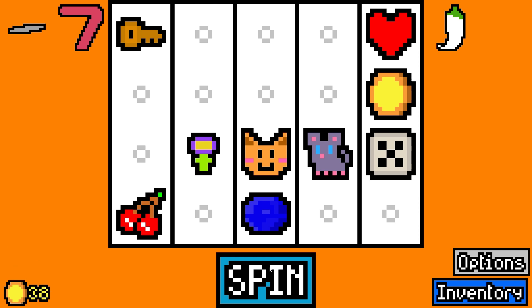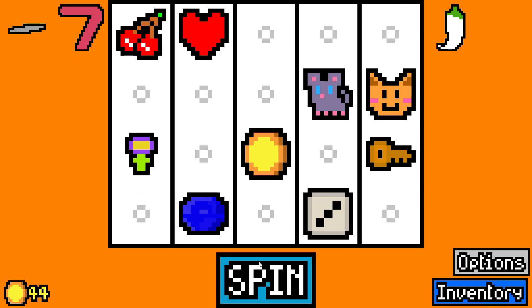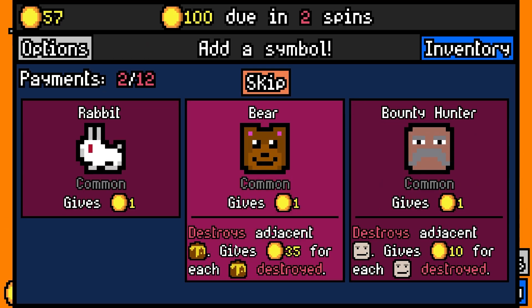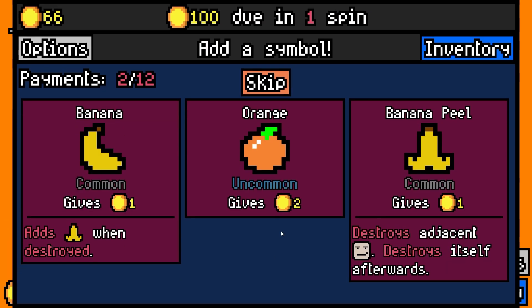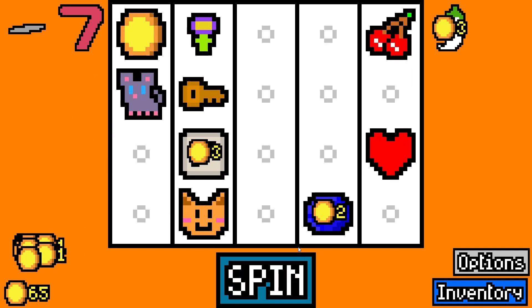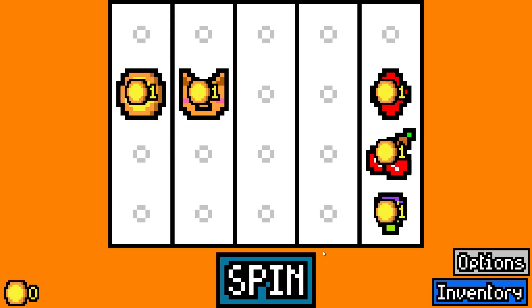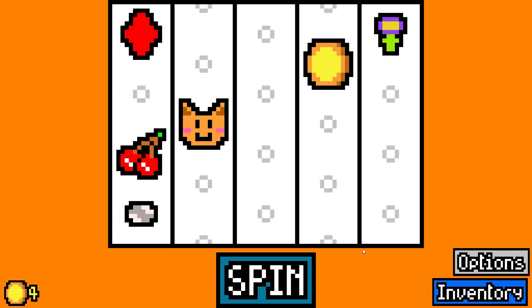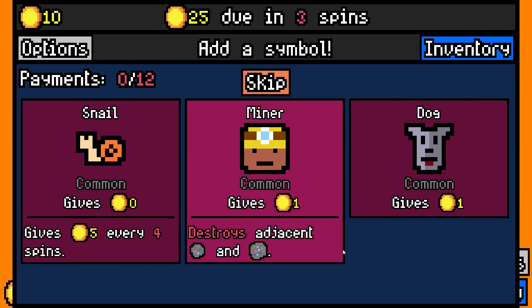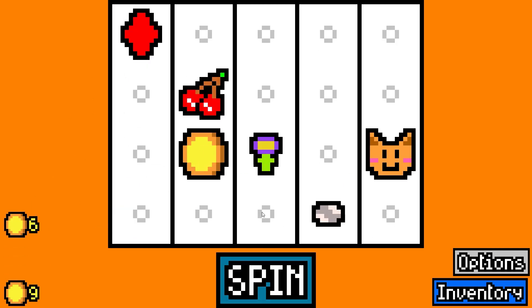I guess I could have gone for the key. I think we're going to lose this one. We go for an oyster and just let it get messy — it really wants me to go to menagerie mode. Let's go for a shiny pebble; they pay for themselves and eventually we can potentially get an archaeologist to deal with them.